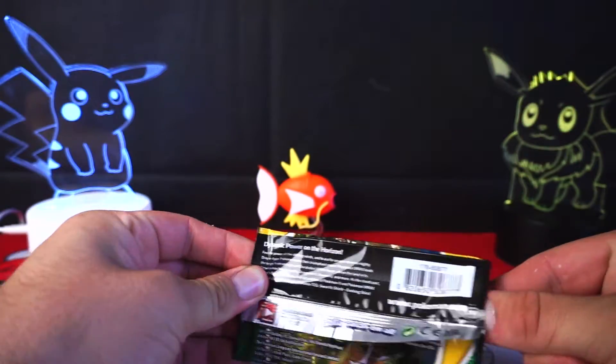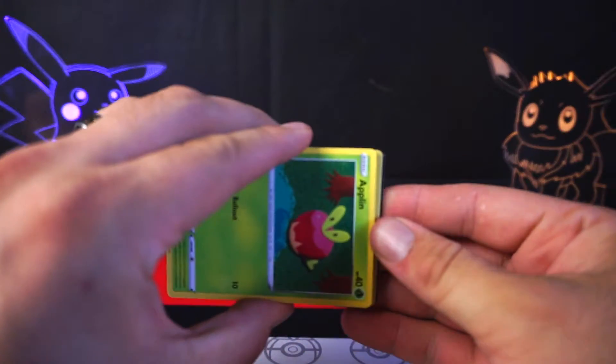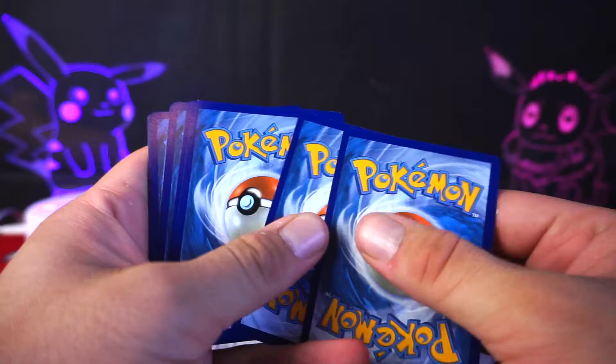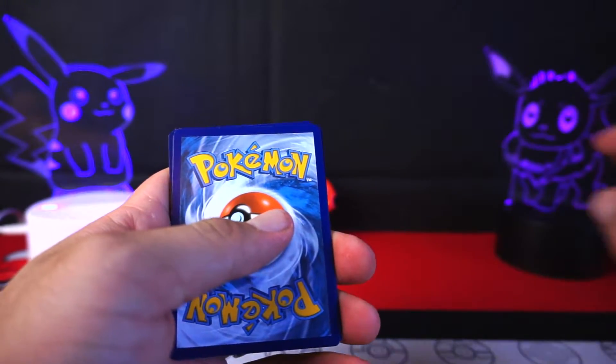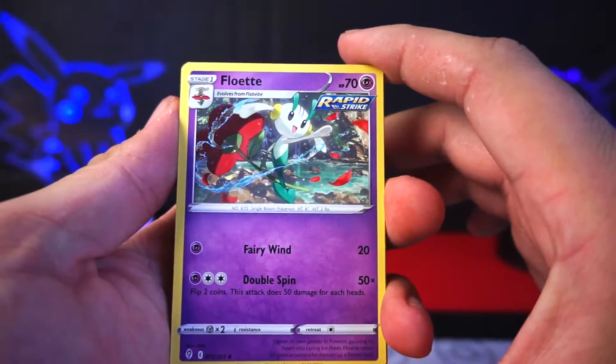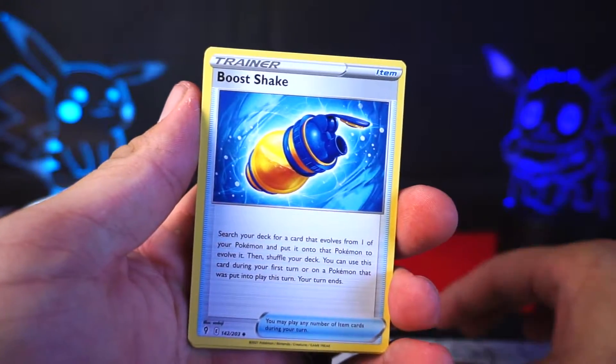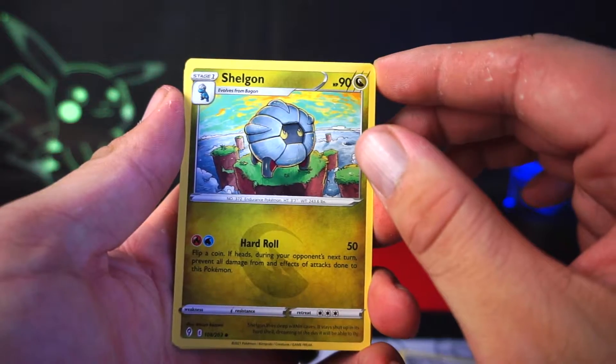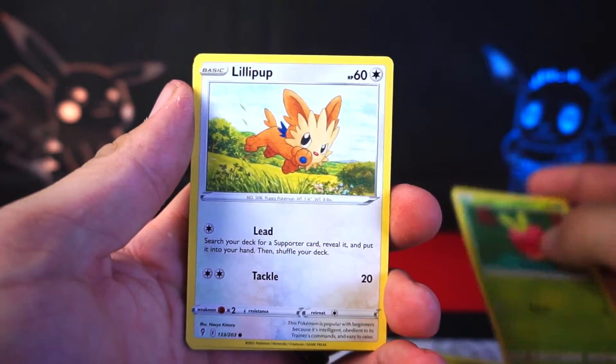Let's pull this thing out of here — this should be a pull, yes. There's the code card. Going one, two, three to the front, get rid of our grass energy. And we have a Floette, Boost Shake, and a Shellgon as all of our uncommons.